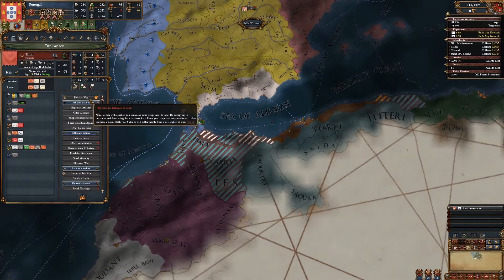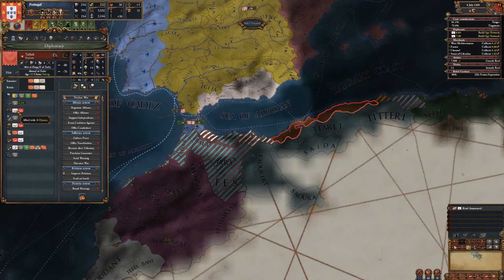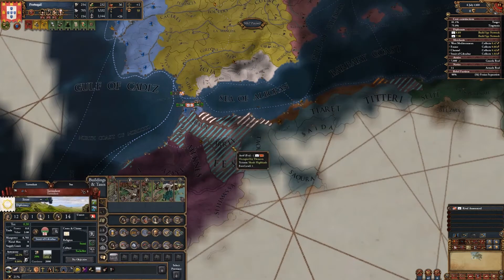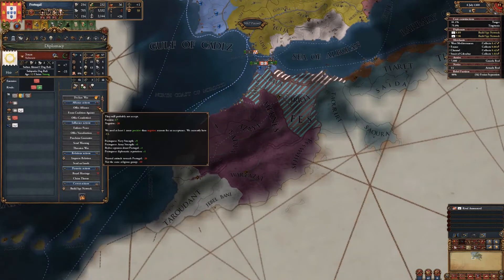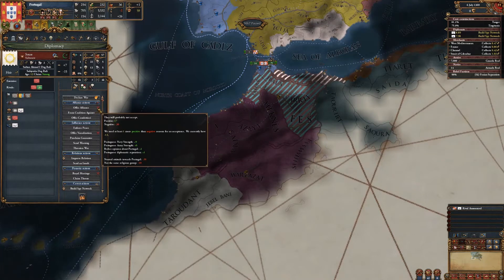I do have a CB on Sefalots, but they're allied with Tunis and Al Jazeera. I don't want to ally these guys and I can't royally marry them since they're Muslim, so that makes it a little bit hard.